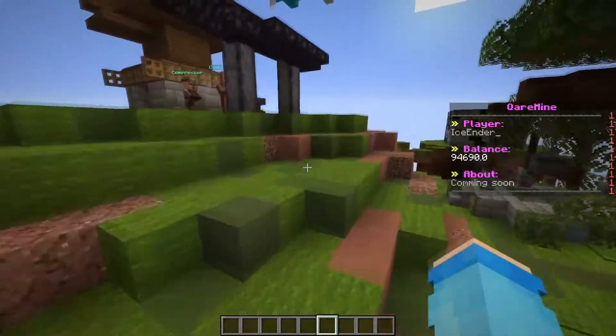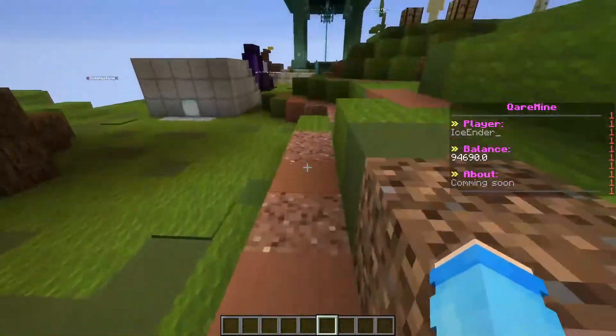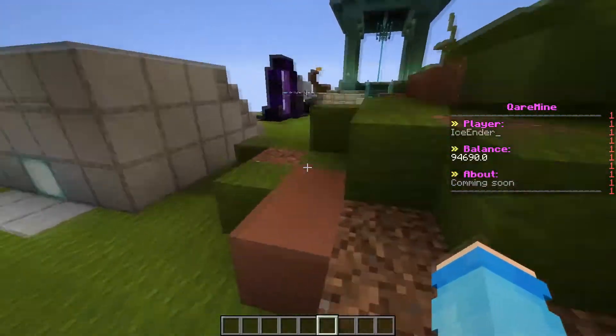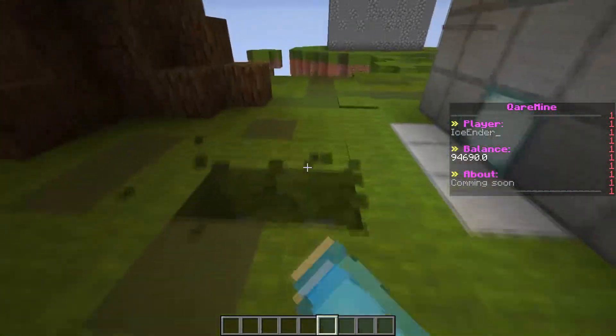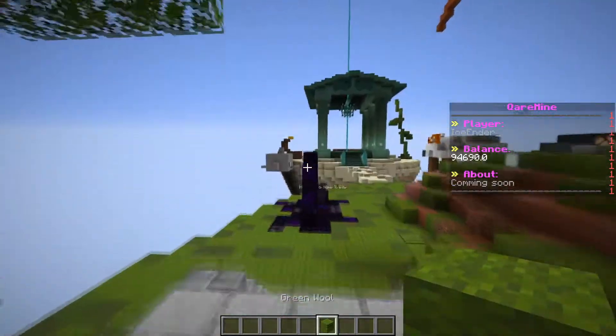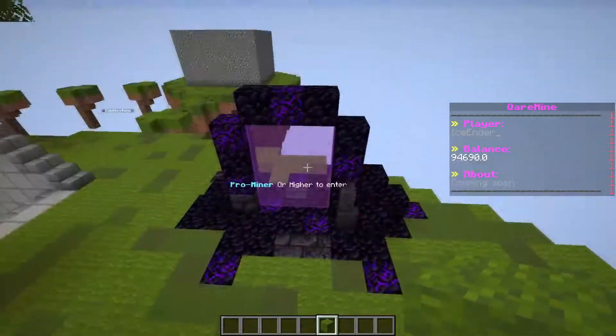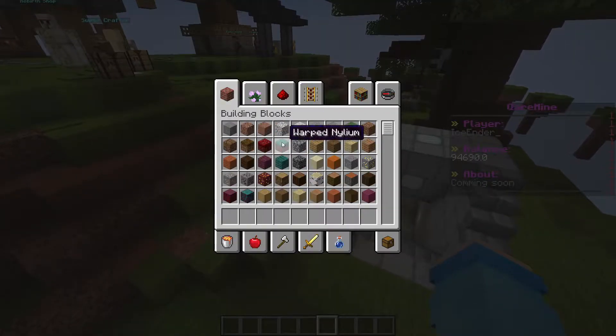First of all, what you guys have to do is obviously build a portal. This plugin does not come with models of portals, so you guys have to build your own. It can be on the ground just like this — you can make this a portal, jump in here, and you're gonna teleport somewhere. Or like a normal portal on the other side. So first of all, let's just build a simple portal.